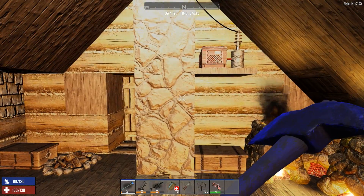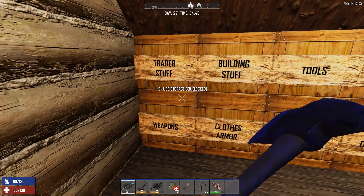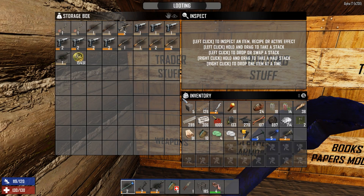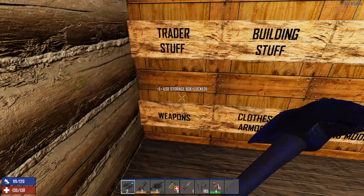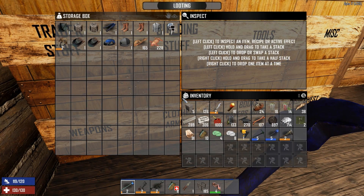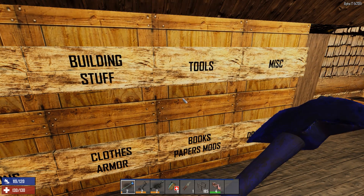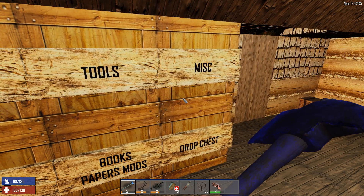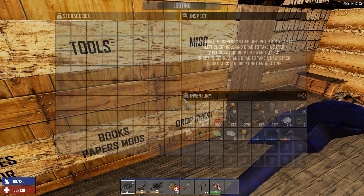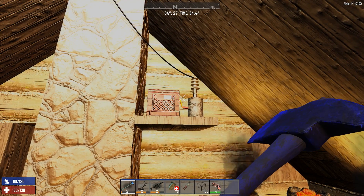I went ahead and made a bunch of storage chests - I'll just show you really quickly, you guys can kind of pause the video if you want to see what's in what box. This is just a quickie look: building stuff, we've got clothes and armor, we've got books, paper, mods, we've got tools, we've got miscellaneous, and we've got a drop chest so when I come back I can just drop stuff in there. This is my food.